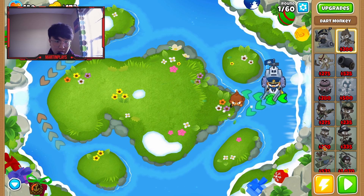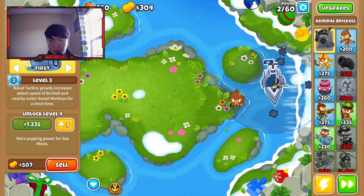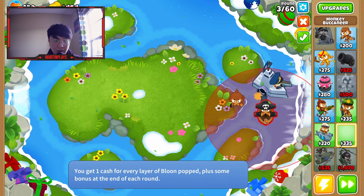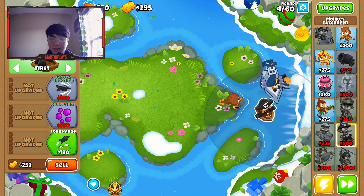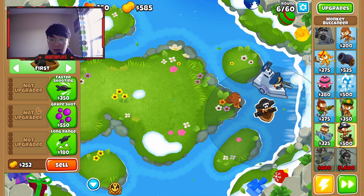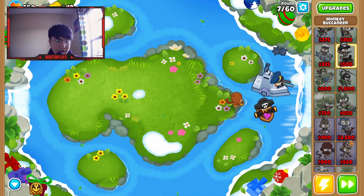So first things first, gotta get a hero. Although this is not my favorite hero, I think its ability does help with increasing nearby water-based monkey damage and attack speed for a short time. Whether or not I actually get the paragon this episode, I guess you'll have to find out. But if you're new around here, please consider hitting the like button and also clicking subscribe — that would be greatly appreciated. One like to hopefully get me the paragon!